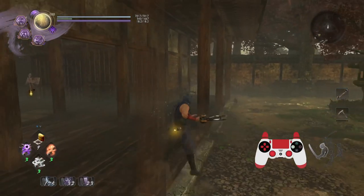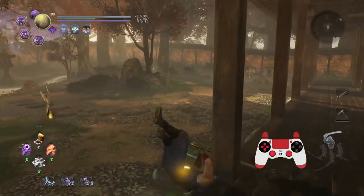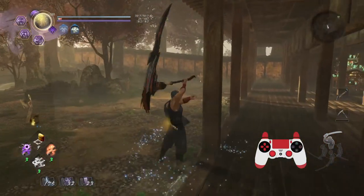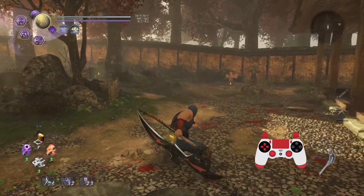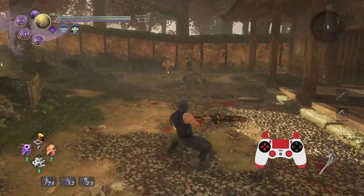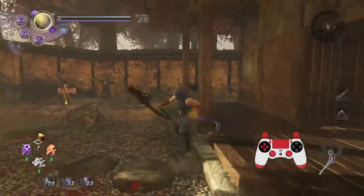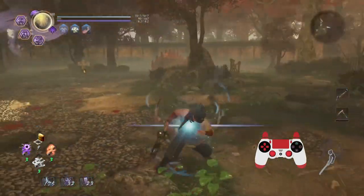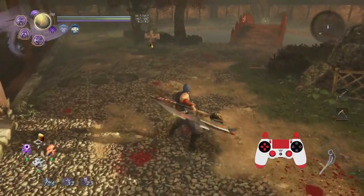Mid stance dodge is pretty quick - look how quickly I can dodge and then sequence into attacks. Pretty neat, whereas with high stance it's not quite as fast. And then low stance is even better - look at that rhythm. There's a rhythm you have to get used to, but that is remarkably fast. And now with the switch stance abilities you can be even sillier.